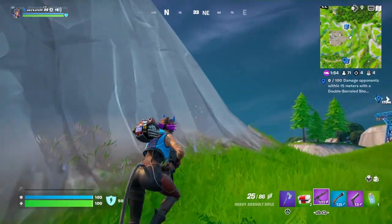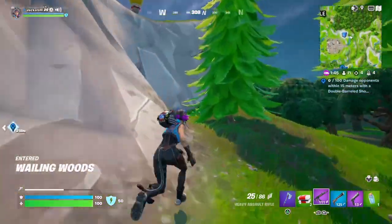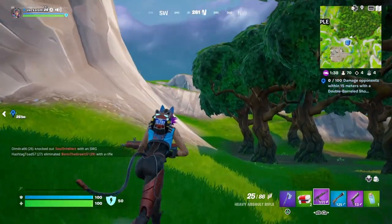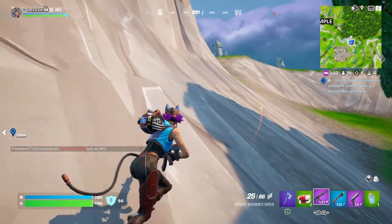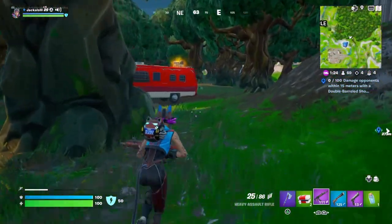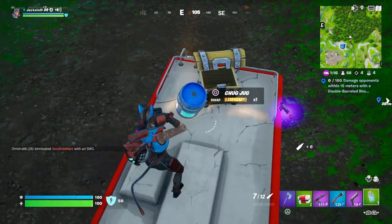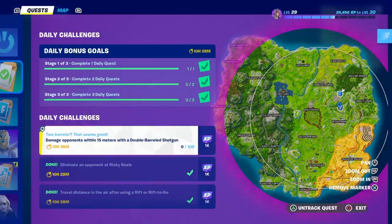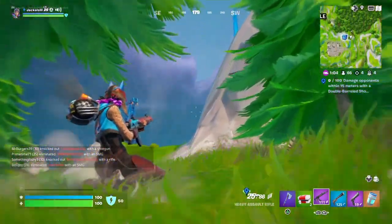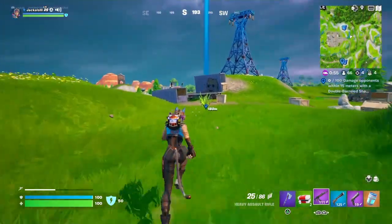How do I get up there? I thought they were supposed to be zip lines. Oh dang, I gave up a sure thing to go check you out. That's what I get for playing no build — no build, no supply drop. By now a bunch of other people have got to be coming here.